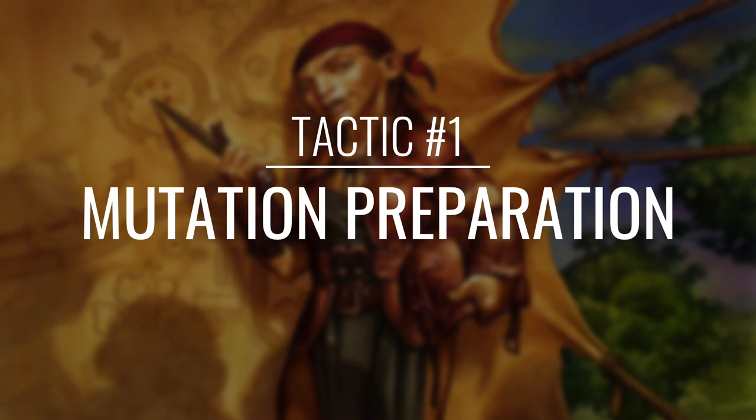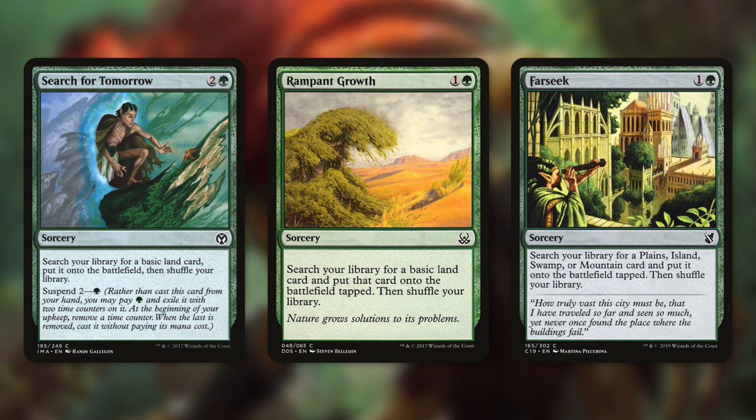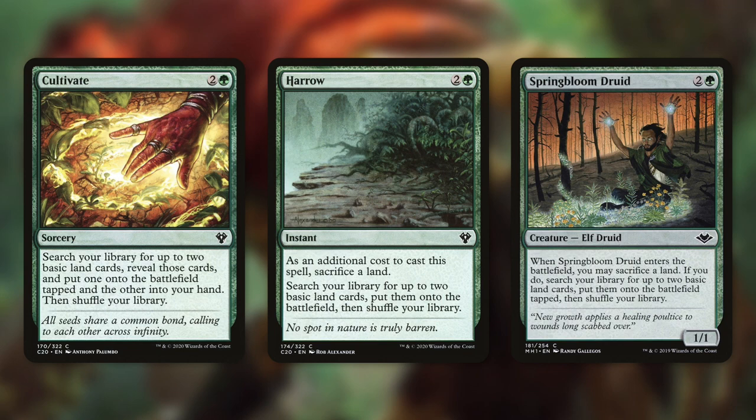Let's start with tactic number one: Mutation Preparation. First up there's Wayfarer's Bauble, which we can pay 2 to tap and sacrifice to get a basic land into play tapped. Next up is Search for Tomorrow, which has suspend 2 for a green and searches your library for a basic land card to put onto the battlefield. Then there's Rampant Growth, which can get us any basic into play tapped, and Farseek, which can get us a swamp or plains. There's also Sakura-Tribe Elder, which we can sacrifice to get any basic into play tapped, and Fertilid, which comes into play with +1/+1 counters and by paying 1 green we can move counters to search for a basic. Finally, Cultivate gets one basic into play tapped and one into our hand, Harrow has us sacrifice a land to get two basics into play untapped, and Springbloom Druid does the same except those basics come in tapped.